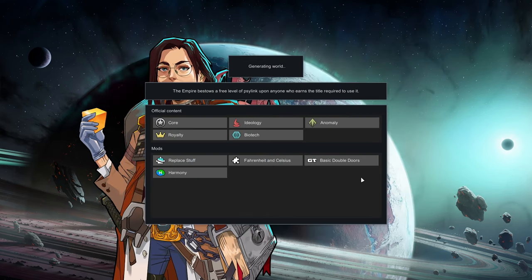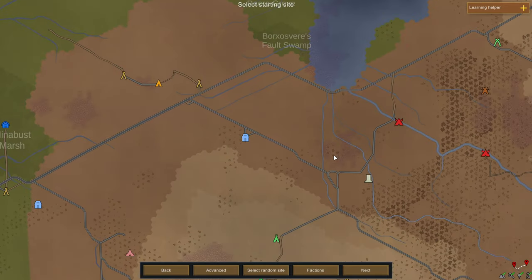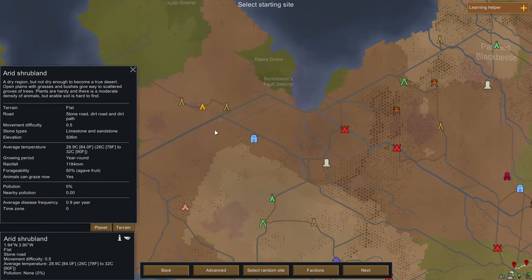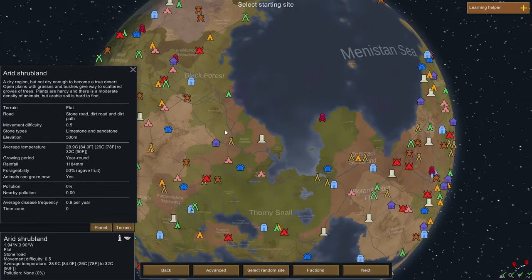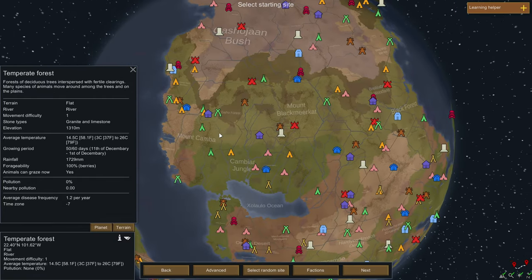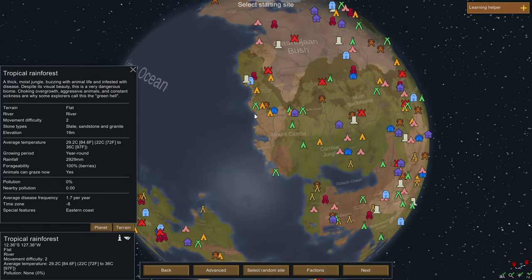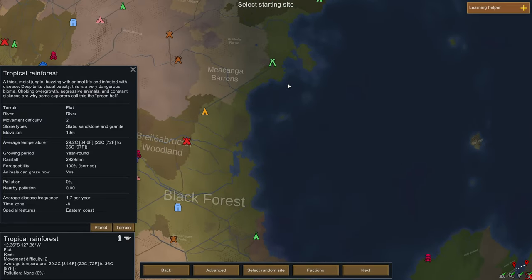We're going to go ahead and generate this world. I don't use a lot of mods - just Replace Stuff, Fahrenheit and Celsius, and Basic Double Doors. Replace Stuff lets me replace stuff without having to destroy the tile first. Fahrenheit and Celsius gives me temperatures in Fahrenheit, which is easier for me since I live in the United States. I think we're going to play somewhere cold, because my most recent playthrough has been in the extreme desert and I feel like I need to get out of the heat.